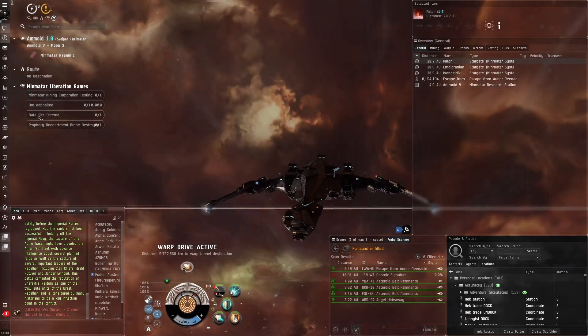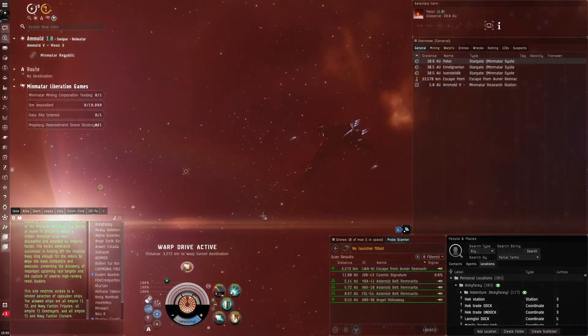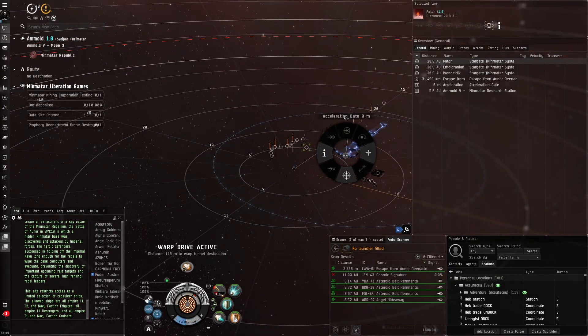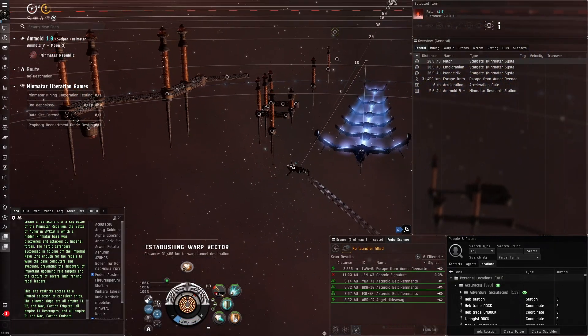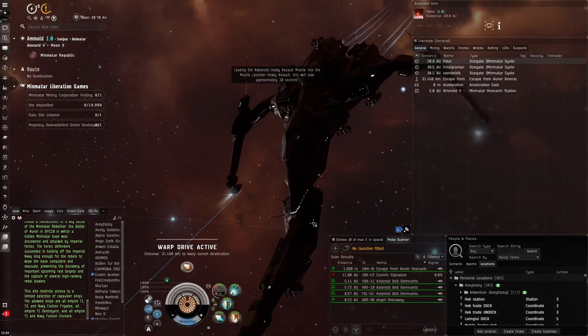If you're not the combat type, you can also go for the data sites in these areas. My guess is you scan down signatures in Minmatar space and eventually find data sites you can hack to potentially get some good ISK.